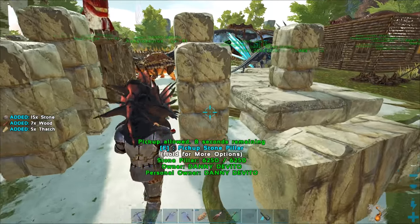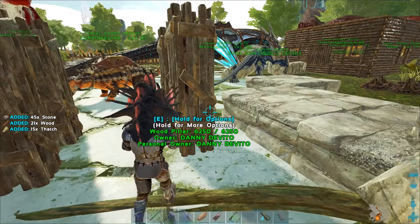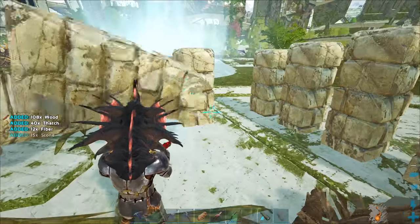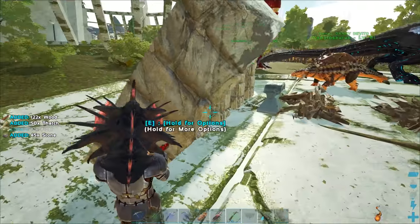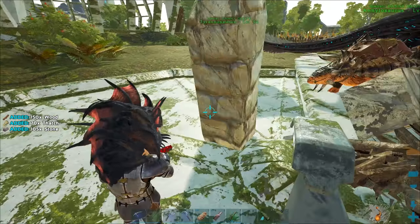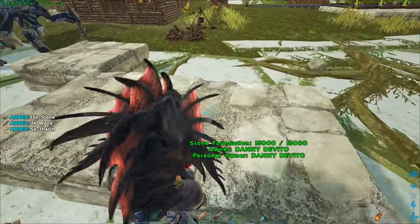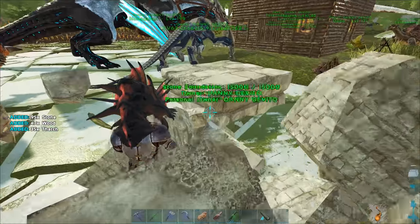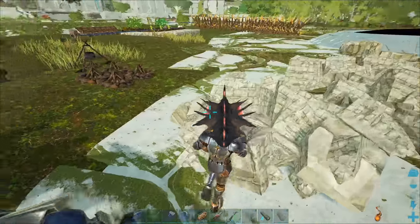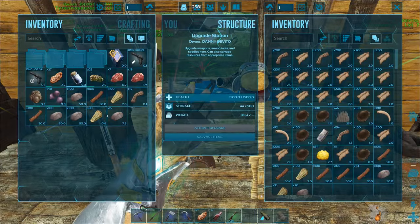Let me get the gun out, turn it into demolish mode — it turns red — and start demolishing these pillars. They're going flying everywhere, hitting my base and enforcer. At least these pillars aren't giving insane amounts of materials but I'm still getting a decent amount — a little bit of stone, a little wood. Better than nothing, saves a few gathering trips.